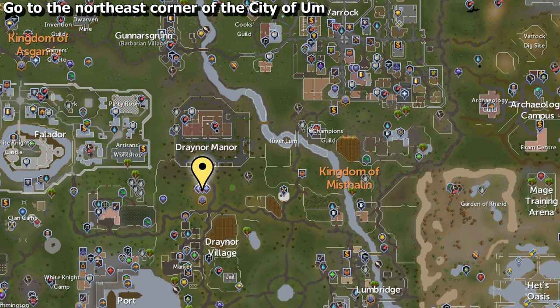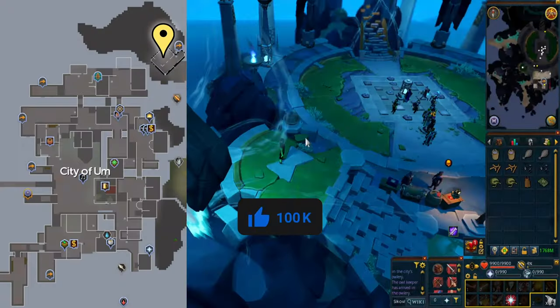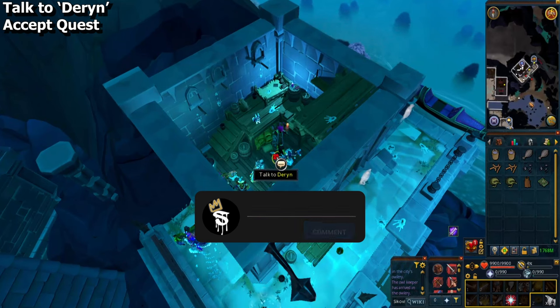To start the quest you have to go to the northeast corner of the City of Um. You can get near there using teleports such as the Tomb of Um to Um Smithy, the City of Um Lodestone, or the regular City of Um Teleport. If you don't have any teleports, you can get to the city through this portal near the Draenor Village Lodestone, shown by a yellow marker on this map. Enter the underworld portal, then from this area head east again to the city and go to the northeast corner. Speak to Darren and accept the quest.